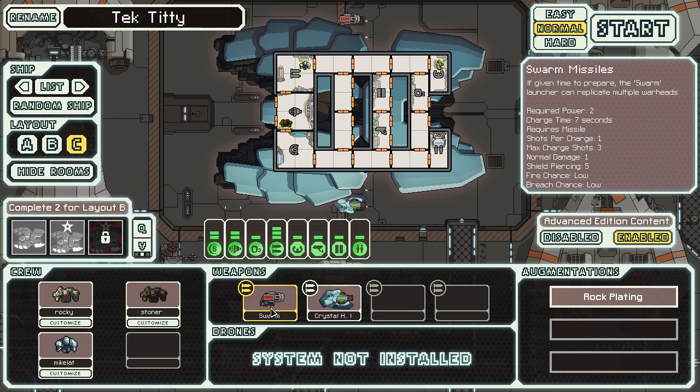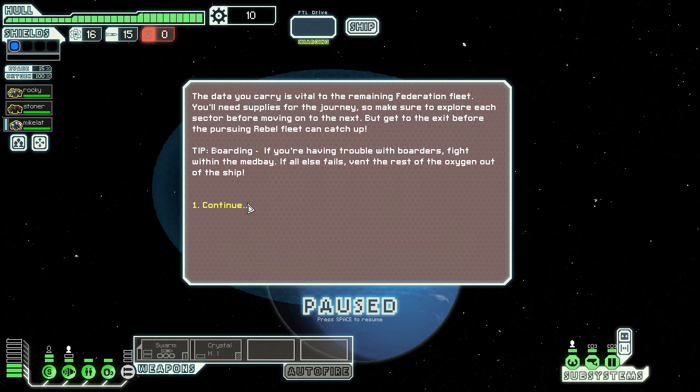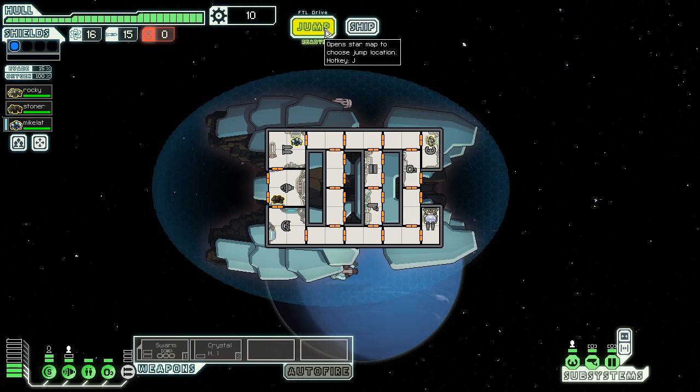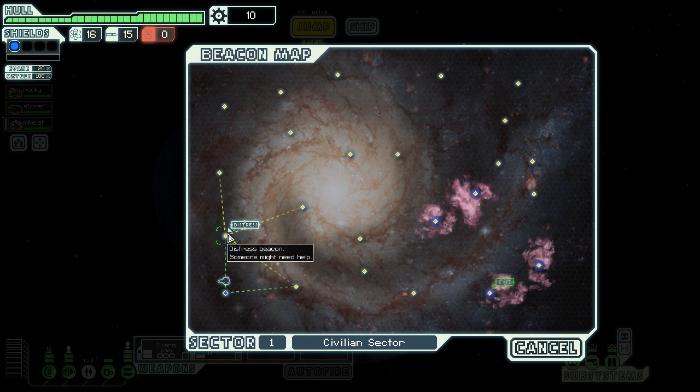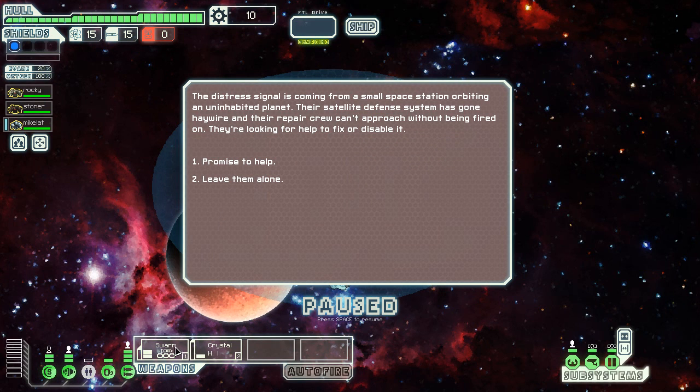With this ship we got the swarm missiles — basically a launcher that makes three missiles for the cost of one — and then we have this which pierces one unit of shields. We also have our clone bay. I absolutely insist this is gonna be a missile boat, so explosive replicator is a must at some point. I'm going after that and a defense scrambler obviously.